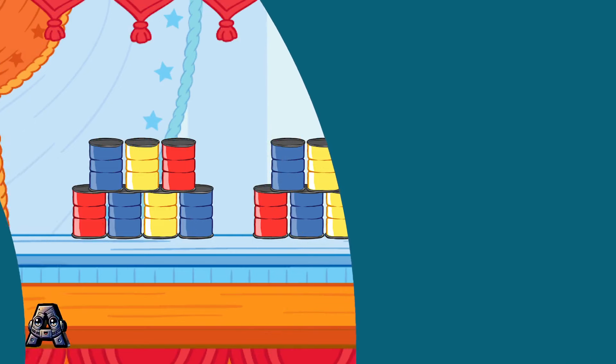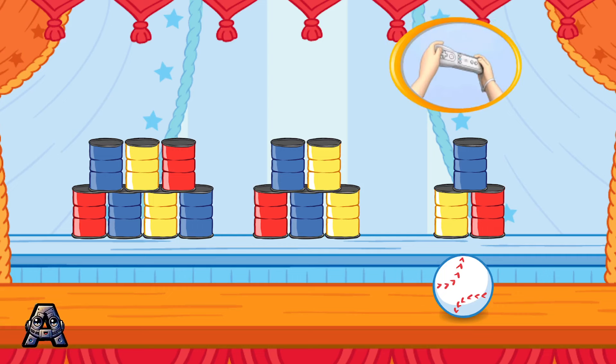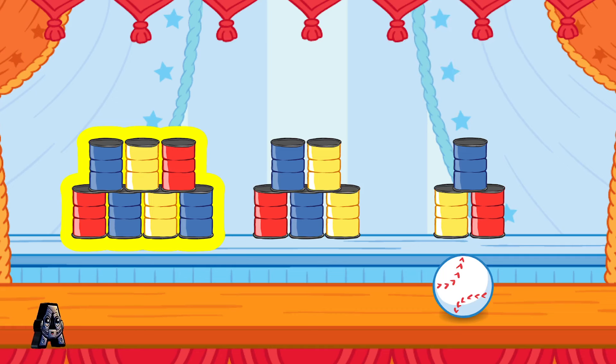This is fun! Let's knock down some more cans. Knock down the stack that has more than three cans and less than seven cans. To choose a stack of cans to knock down, tilt the Wii Remote back and forth. Then jump! Remember, knock down the stack that has more than three cans and less than seven cans.